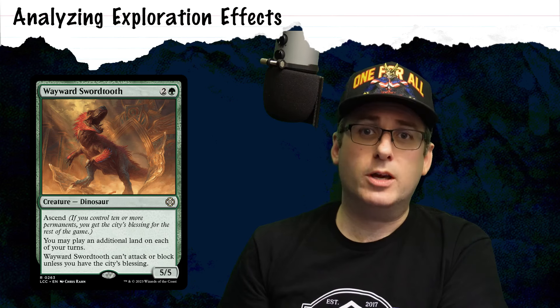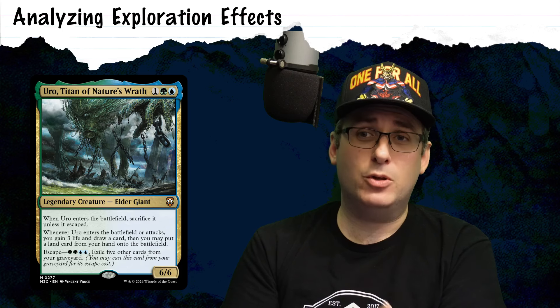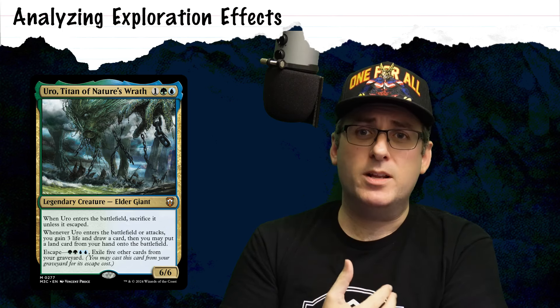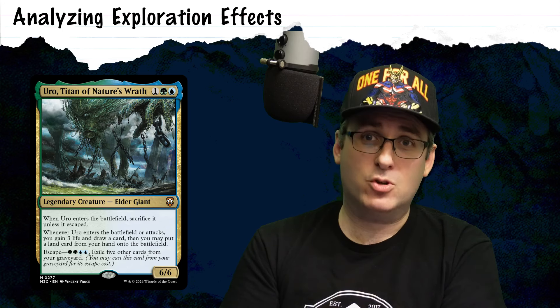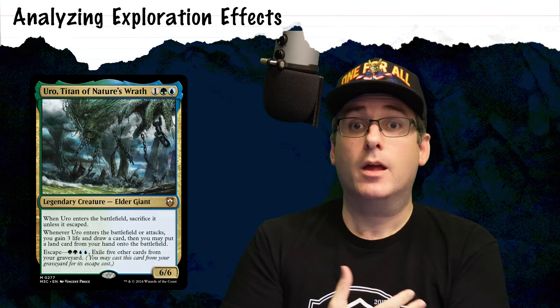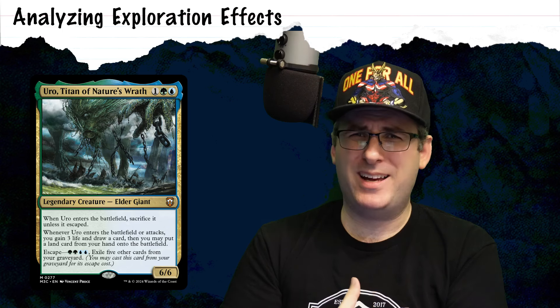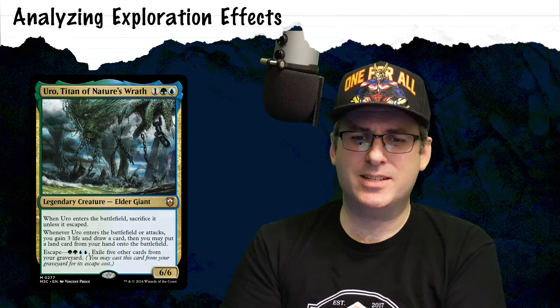Let's also look at Uro, Titan of Nature's Wrath — one green blue for a 6/6. When it attacks or enters the battlefield, you gain 3 life, draw a card, and can put a land from your hand into play. That is really good. Yes, it's going to cost you five cards to escape it out of your graveyard, but I think this deck will have a pretty easy time doing that.